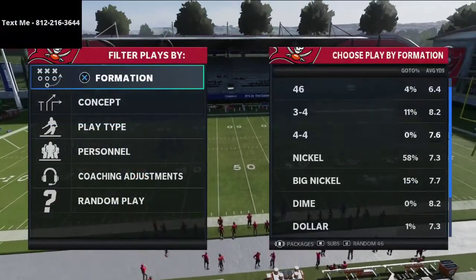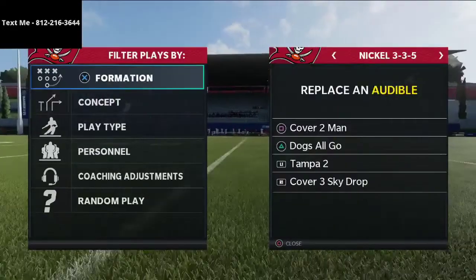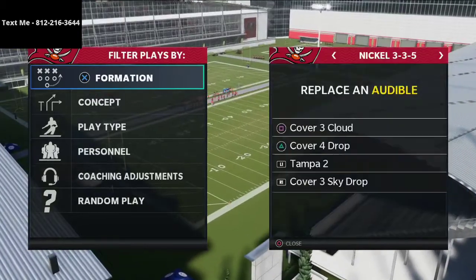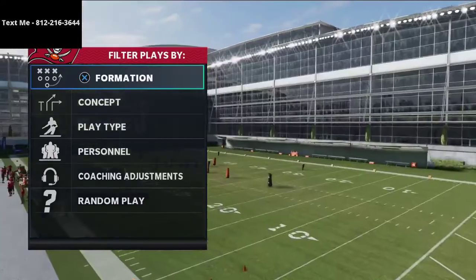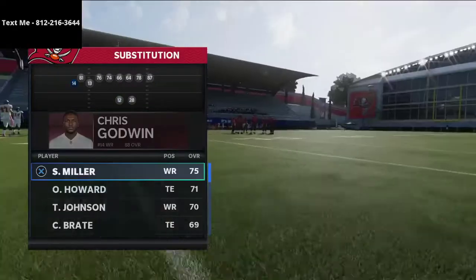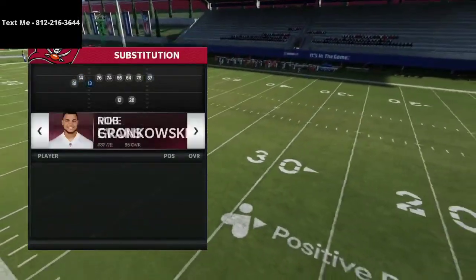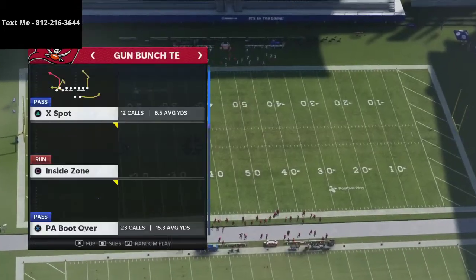We're going to break down just a couple of key pieces of it right here in practice mode. You can find this play in several different playbooks — one I really like is the Raiders playbook. Stiff runs it out of the Jets playbook because it has a play called tight end corner, but I run it out of the Raiders playbook because it has curl flat corner, which I prefer. What you want to do is put your best slot receiver in the slot and your best route runner on the outside.